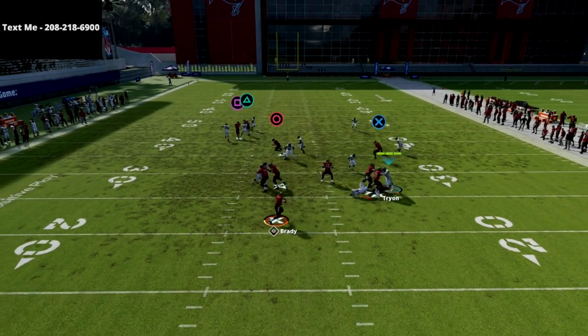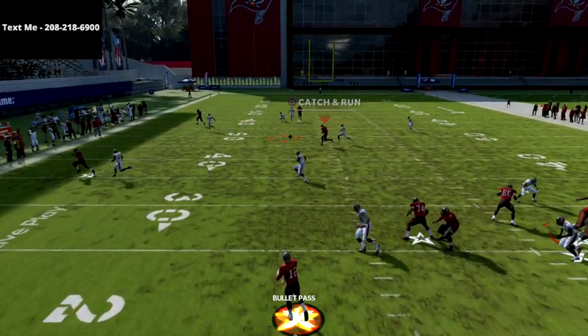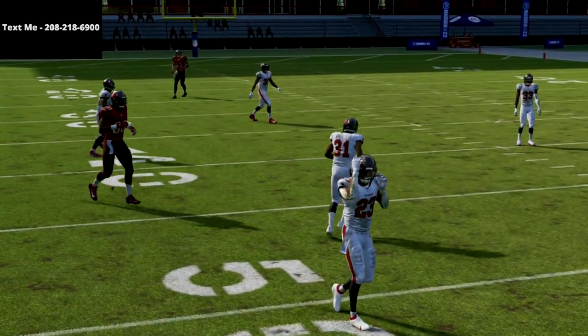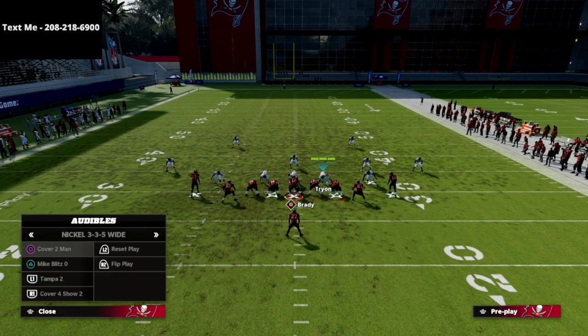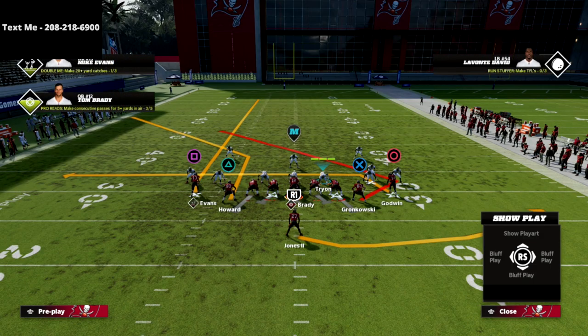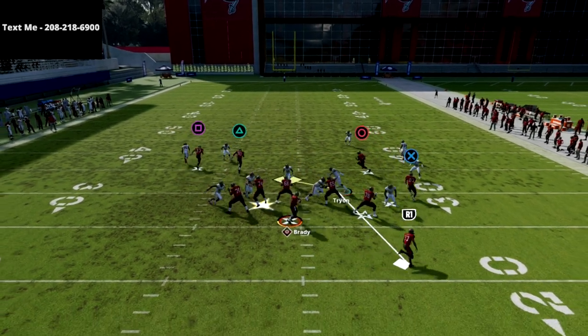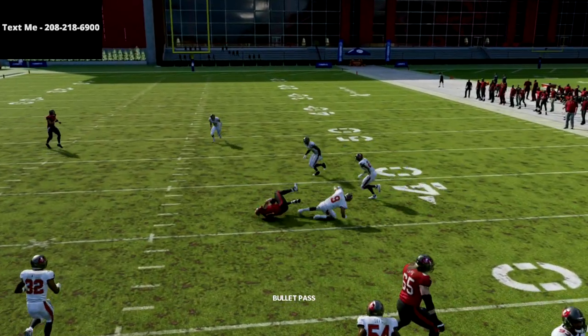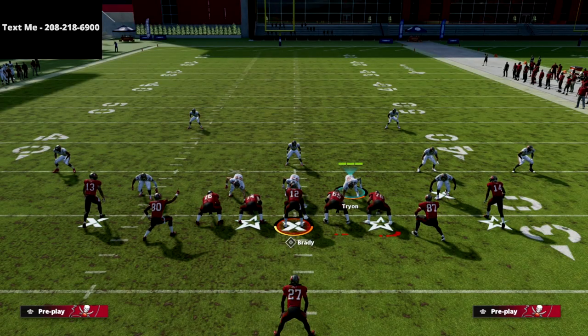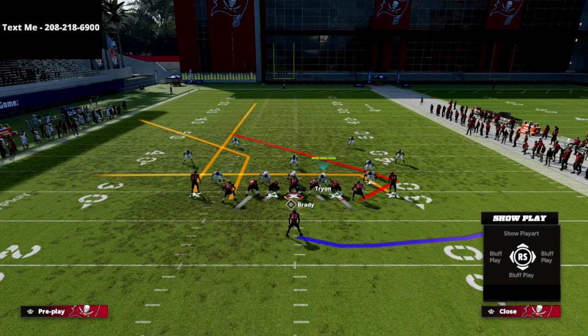Watch this X receiver — against man coverage, he's going to be very consistent for you. He's also going to be consistent against zone. One quick thing you can do from zone is run the running back on a little flat route to the right. It's just going to clear out some space so you have that as a quick read if you want it. I personally just typically block the running back, but you can do whatever you want.